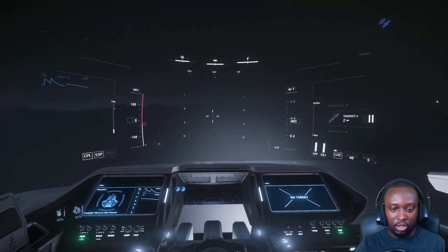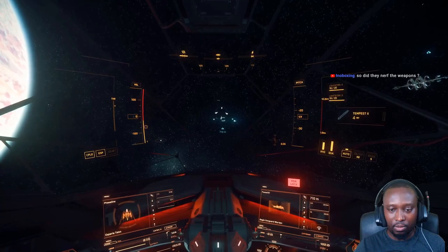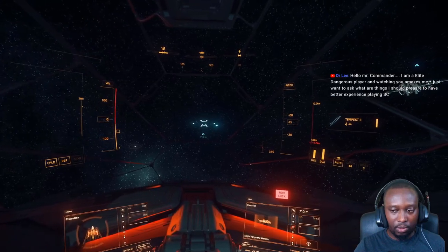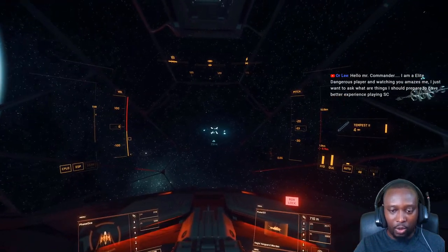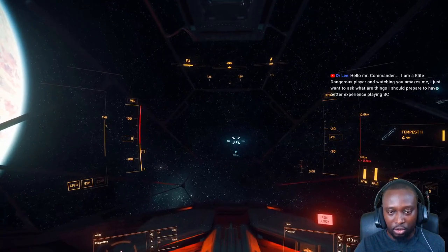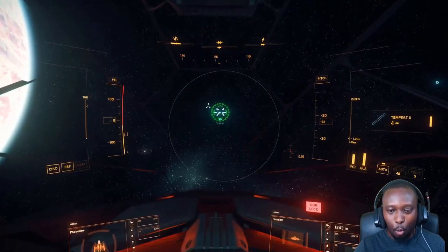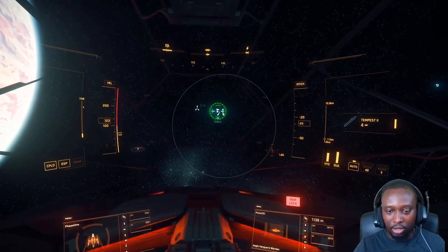You launch the Tempest 2 — middle mouse is to switch over to missile operator mode, then you automatically start locking on your target. So what can you do with operator mode? Depending on how strong the lock is... how do I get a stronger lock? The circle isn't closing — I saw somebody make their circle get closer. It determines how accurate it is. What type of missiles are you using? Tempest 2s.